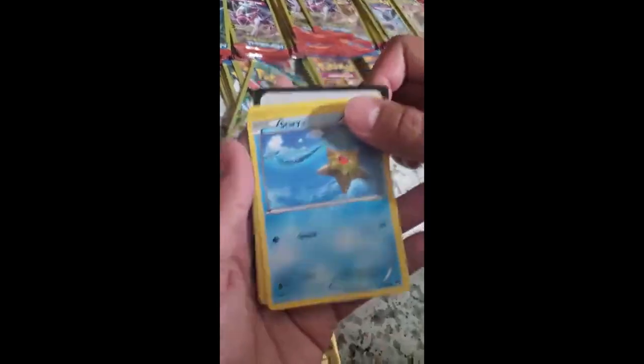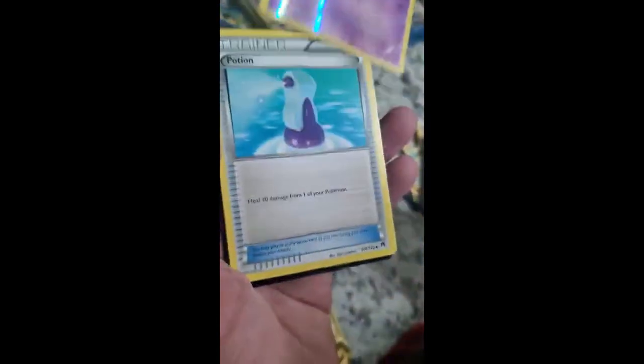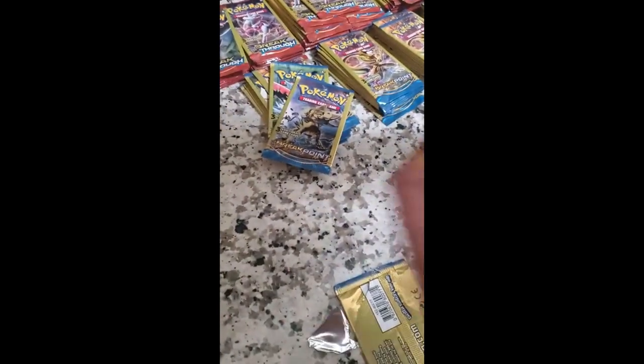We got a Staryu. Ooh, another holographic — that's nice! Esper! We're gonna put her in her own card sleeve right here next to everybody else. Alright, this is the last pack of the day. Let's see if we can get some magic and get something good.